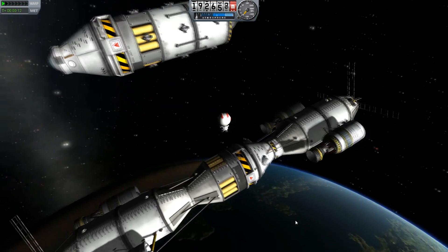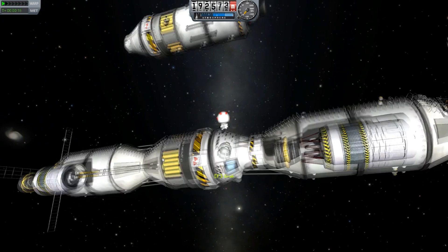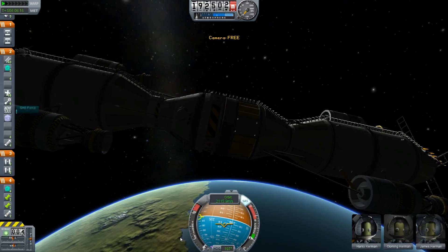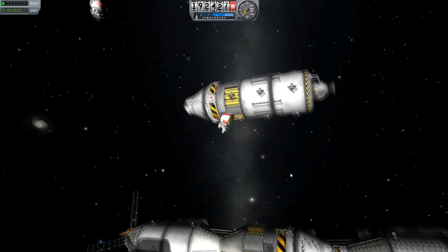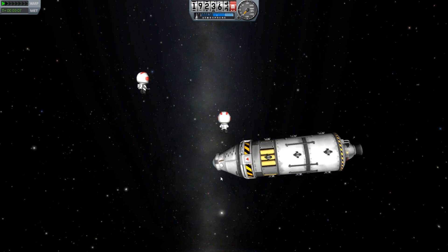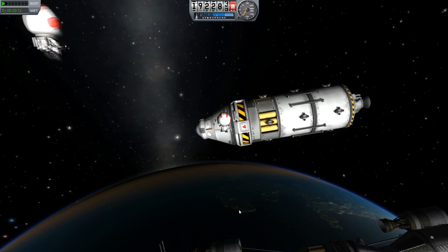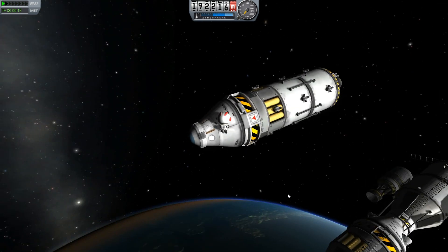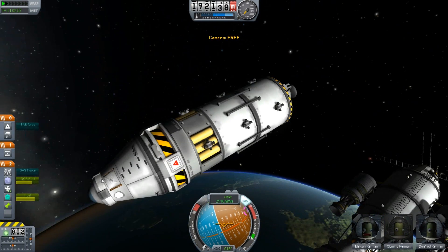In real life, ion engines take noble gases, electrically charge them so they're full of ions, and use that as propulsion. It's efficient because it runs on a tiny bit of gas and mostly electricity. In KSP they're going to eat up a lot of electricity and a tiny bit of xenon gas, held in small fuel tanks. It's good for things like long-distance probes.